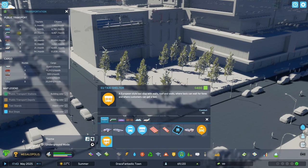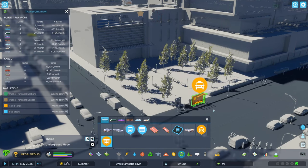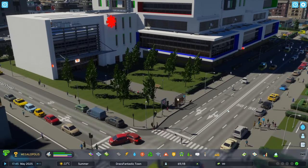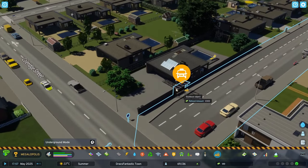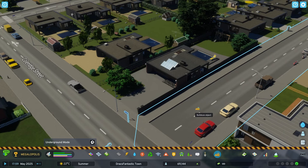Under the transportation tab, select road, then taxi shelter, and then build. Remember, if you place a shelter and then change your mind, you'll have to switch to the bulldozer to remove the shelter. I really wish you could add and remove a shelter or stop with the same tool.